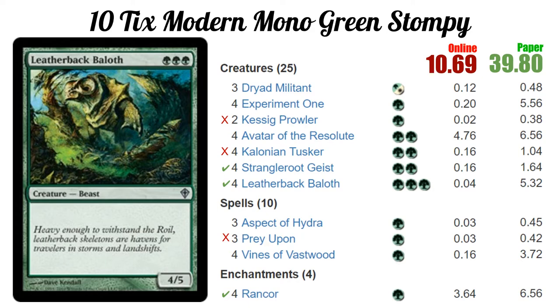Kalonian Tusker was probably the first card I sided out when we needed to put things in. Aspect of Hydra is actually pretty important to the deck — it's just bad in certain matchups — but Tusker is one of our worst threats. It's just a 3/3 for two, which is nice, but it's not powerful at the level that Modern is powerful, and dying to Lightning Bolt is a big drawback. So that one gets an X.